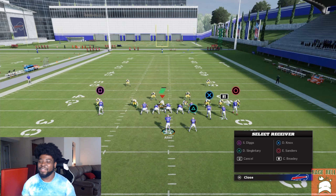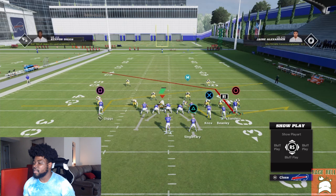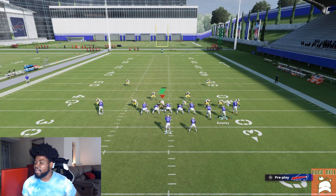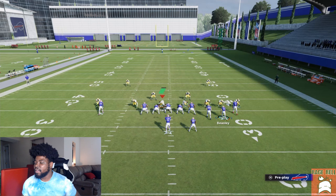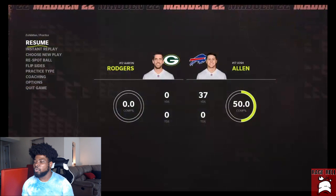For the setup: take Square on a slant, take X on a drag, take R1 on a flat route, and block your running back. You can motion someone out to make your opponent think you're running a different concept. It's the same exact concept, but they might be confused. And remember, Emmanuel Sanders is 88 speed — so it's not even a speed advantage. The play still works.